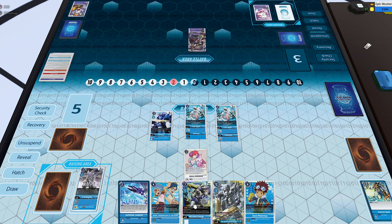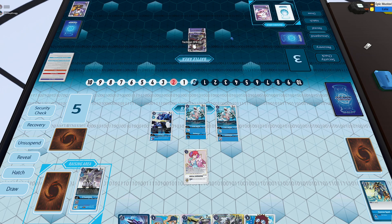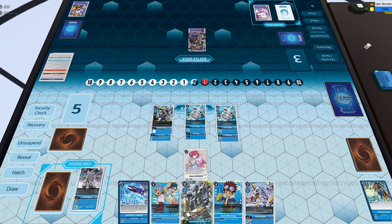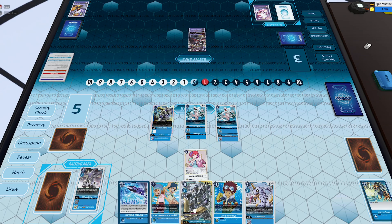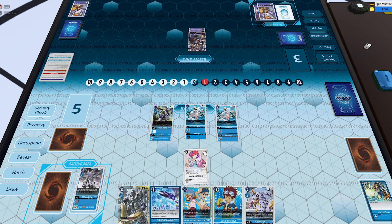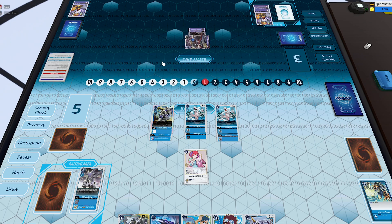I digivolve into another blocker so I have some defense setup, and I also digivolved the Strabimon. I have Beowolfmon in hand, which is a really cool card — Beowolfmon has Jamming, and if you happen to have a hybrid or a blue tamer underneath him, he gains an effect where he just can't be attacked. Having a Jammer that can't be attacked during your opponent's turn is pretty crazy, because you don't have to waste a blocker protecting it — you can just swing into security and rest assured he's going to survive.